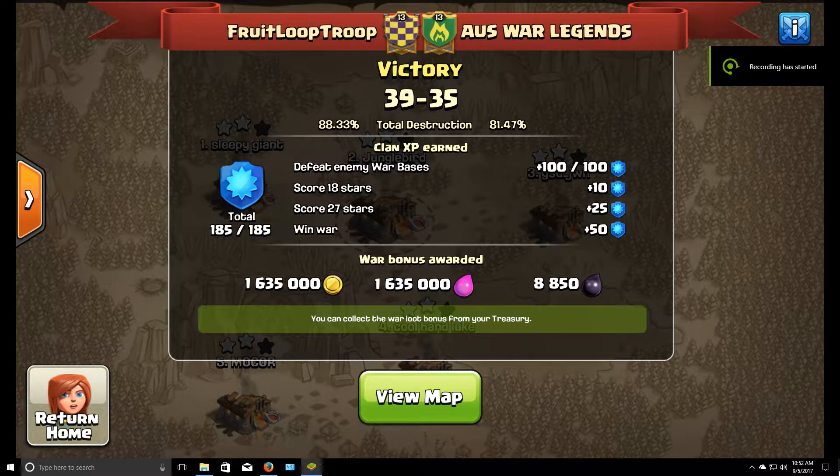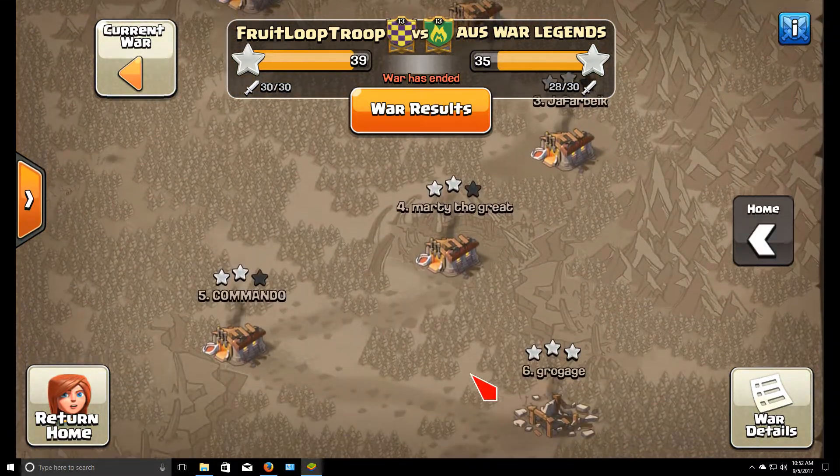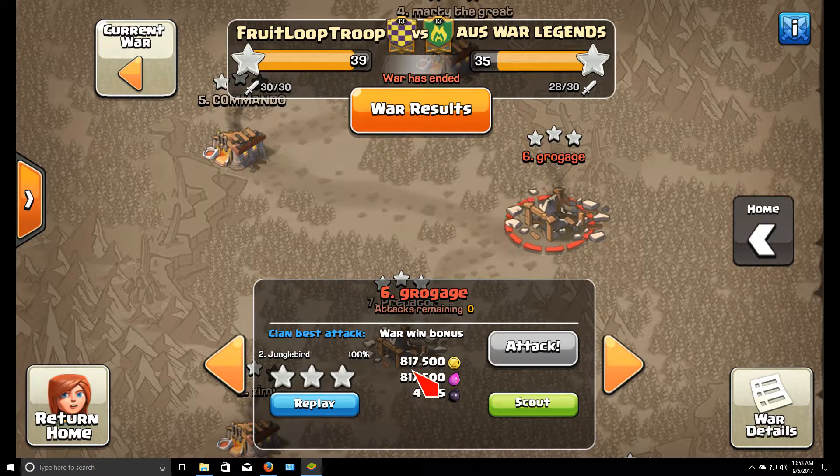What's up folks, jungle bird here bringing you another war recap video, this one against US War Legends. Quick breakdown on eagle bases: they had us outnumbered seven to four on eagle bases, and I believe all seven of those were pretty much max town hall 11s or very close to it. The top six were rated 8-17, which I think is max defense.